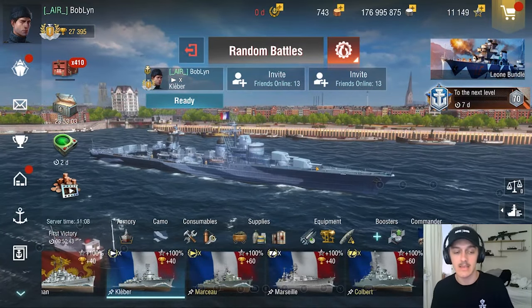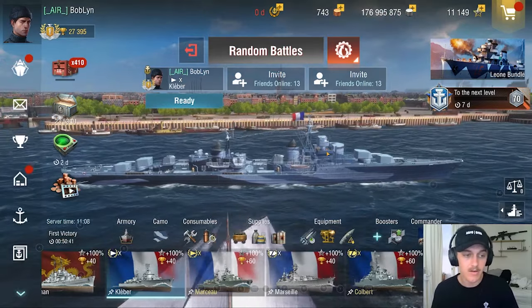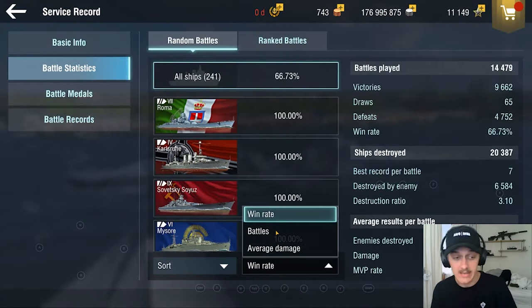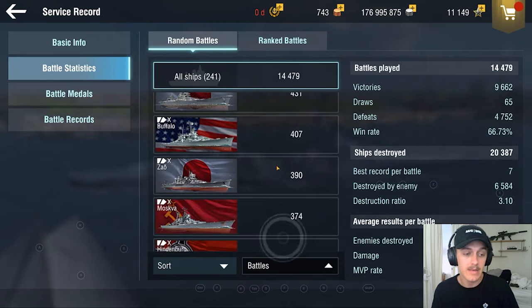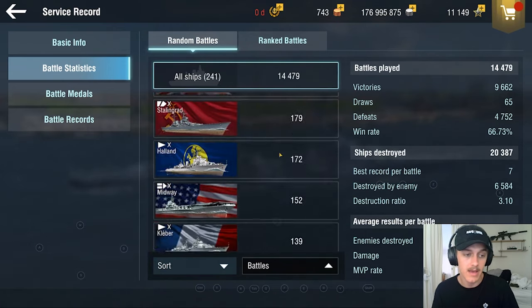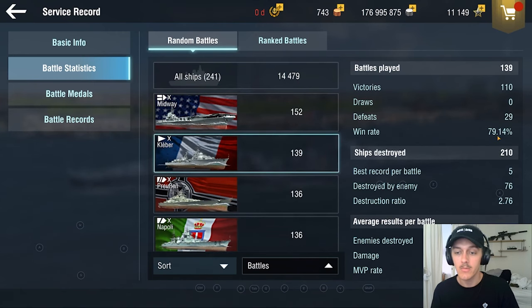First I'm going to be taking a look at the Kleber. Now my Kleber is probably one of my best DDs. It's not my favorite DD but it's definitely up there. I don't know how many battles I end up having in it — Kleber, almost an 80% win rate. And I would love some higher average damage, but if you're playing Kleber correctly, you are going for Destroyers, and Destroyers won't net you the highest damage.